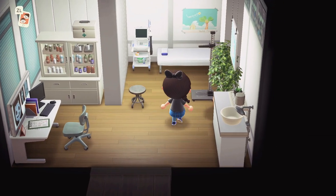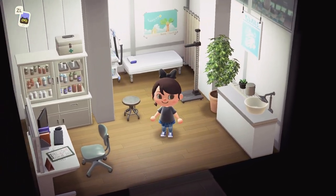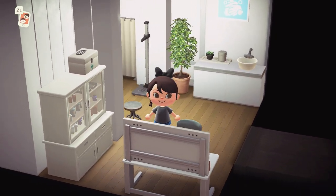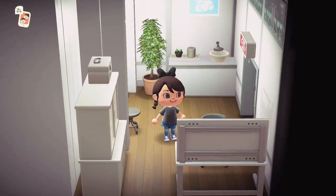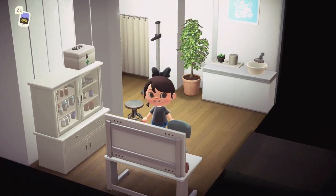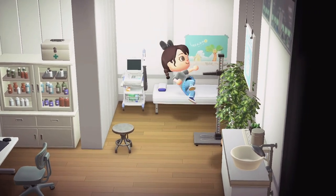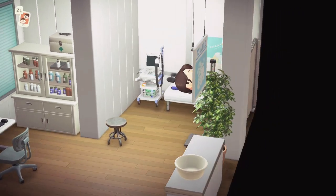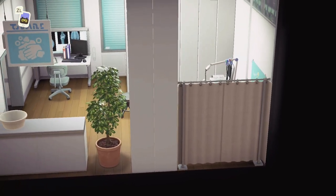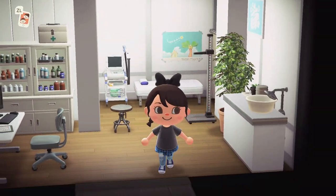Is this like an exam room? Yes! I'm so excited that Nintendo gave us a lot of hospital-type items with the 2.0 update. She has the curtain partition for privacy, the little EKG machine, the hand washing station, and the X-rays on the desk. Really really cute — I love this. I'm excited to see what the other rooms look like.